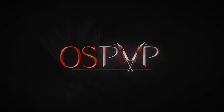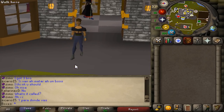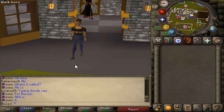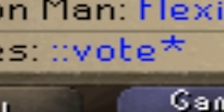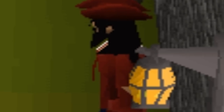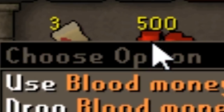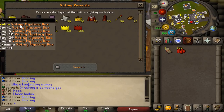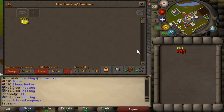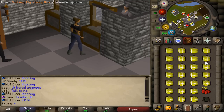Today we're going to be opening up a thousand vote boxes! I never really open boxes on videos but a lot of people are curious what you can get out of them. The way to get a vote box is you type '::vote', it takes you to the voting window, you vote and get three voting points. Then you go north of Edge bank to the vote manager, press claim votes, get three vote tickets and 500 blood money, then buy a voting box from the store.